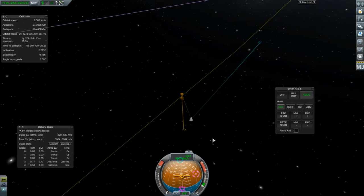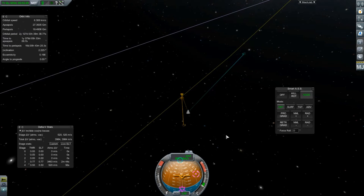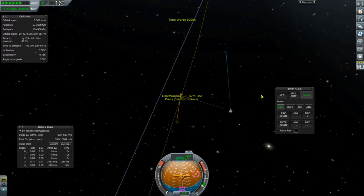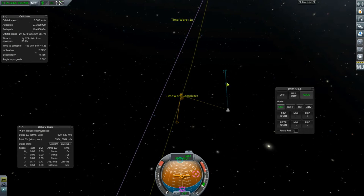So what we can do is check the time — we're in about 17 minutes. We'll warp and try and do the circularization, or whatever it is. We'll get an orbit going before we end the episode.